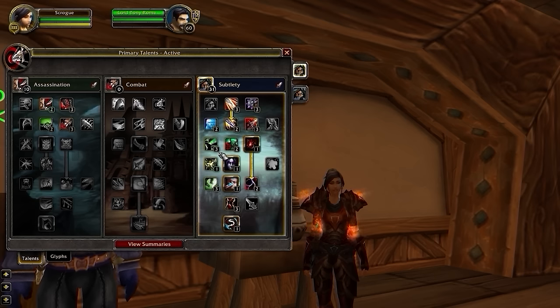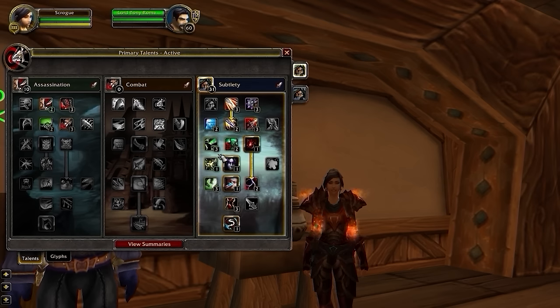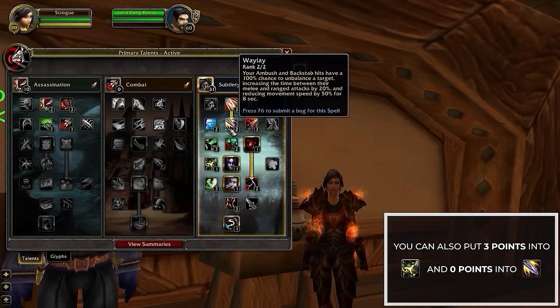Your main flexibility for talents on the Subtlety Tree comes from Honor Among Thieves and Waylay. You can either put one point in Waylay and then two in Honor Among Thieves, or dedicate two entire points to Waylay and only one in Honor Among Thieves. Having more points in Waylay is technically better for control and passive defense, but we would recommend playing the build here to get the best of both worlds.